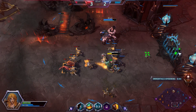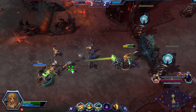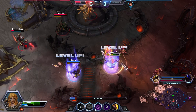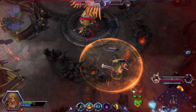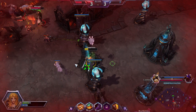Holy crap, I forgot how much early damage Zagara does. Zagara is just like — what's that, you have health? Not anymore. We need to be careful. He's got his blink up, and now I need to kill this terror otherwise it's going to kill me. If we run away while spinning we'll gain health, which is quite good.